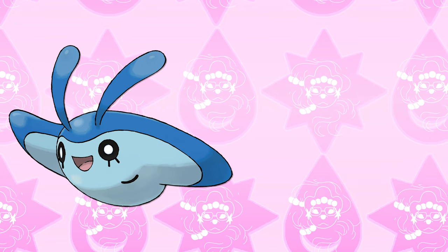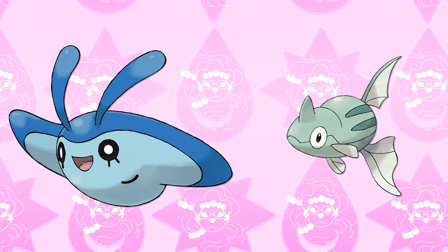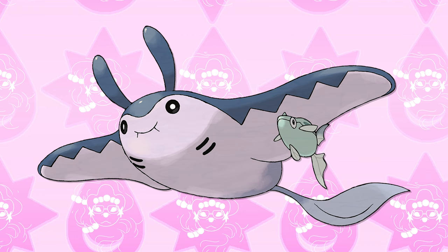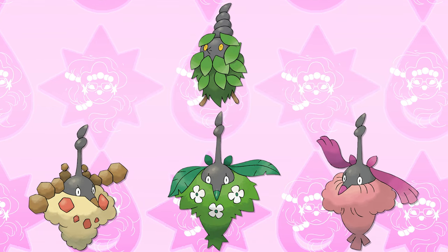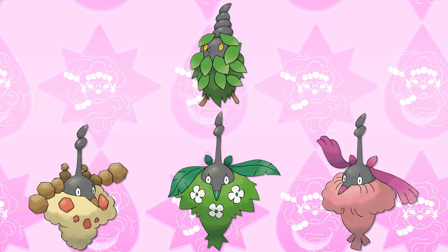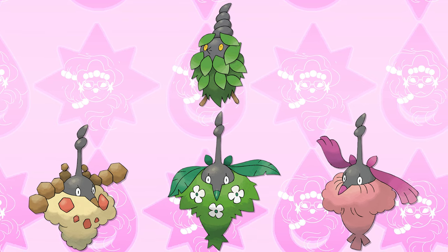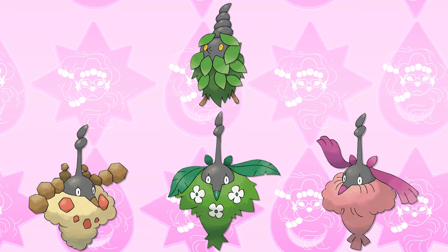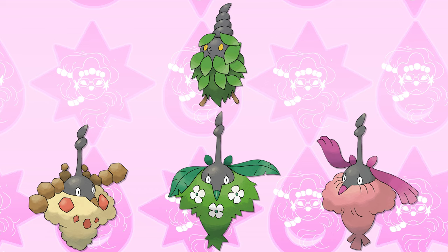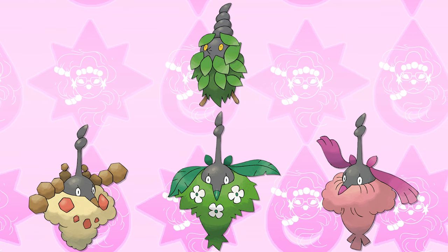Two weird ones from Gen 4 are Mantyke and Burmy. Mantyke evolves when there's a Remoraid in your party, so in the wild it needs to successfully form symbiosis with this Pokemon — it'll stay under its wing and boom, evolution. Burmy evolving into Wormadam is heavily influenced by its environment and genes — genes because it's a female-only evolution, and environment because which one it's in triggers the evolution. Although perhaps all Wormadam just look the same underneath, and their typing is affected by whatever they grab nearby and put on.